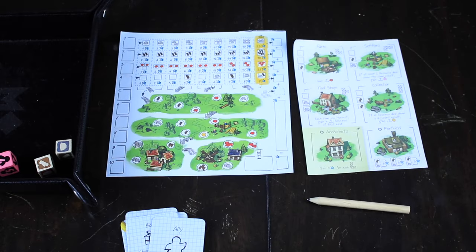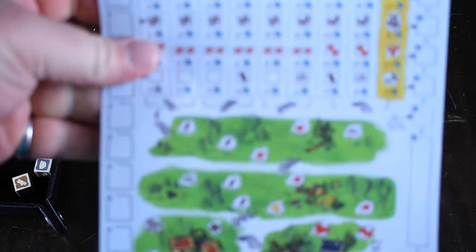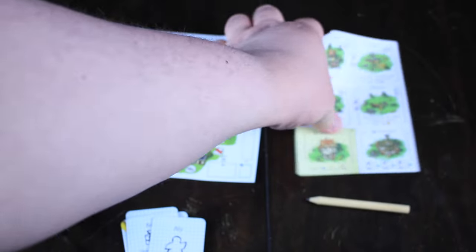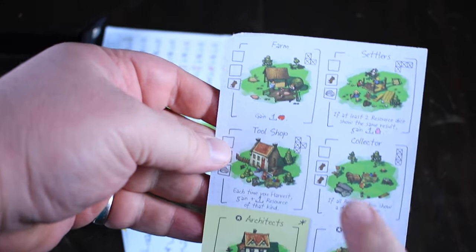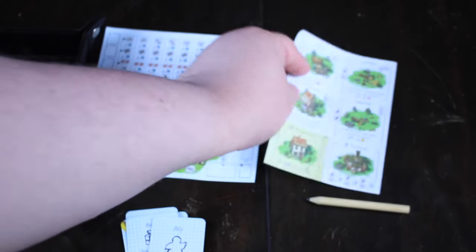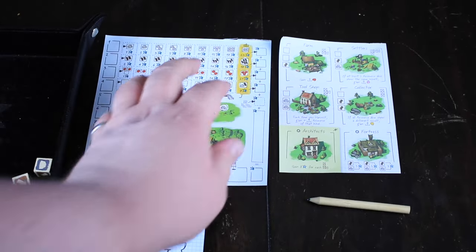So how does it work? Let me show you. Here's our setup for Imperial Settlers Roll and Write. Every player is going to get one of these pages — this is where we do all of our scoring and filling out our charts. And then one page of buildings. The buildings are going to give us some special abilities as we fill those in, more resources, special abilities, and maybe even some points.